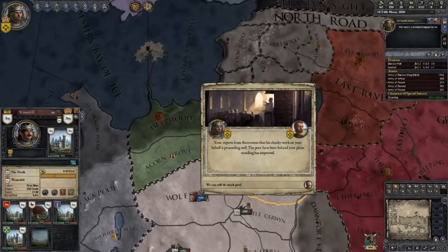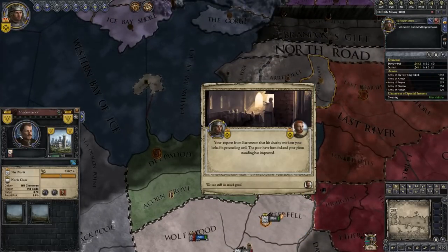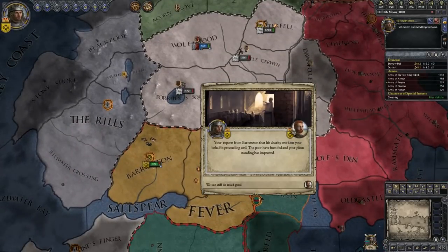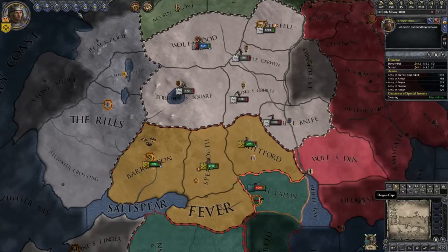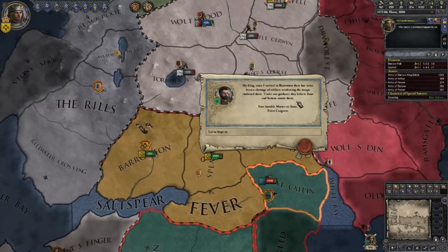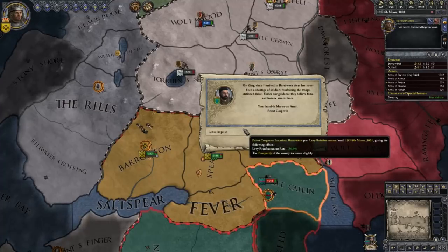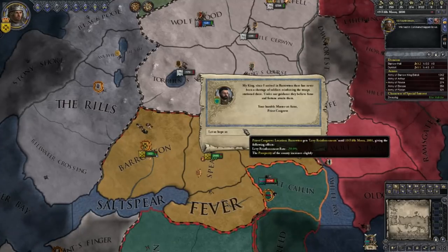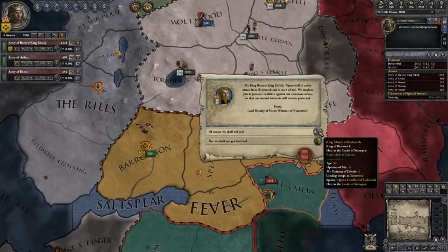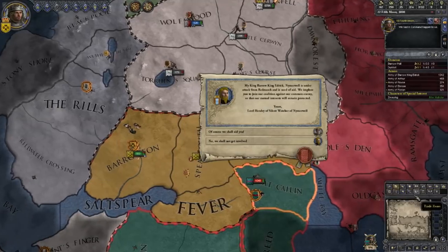What is Winterfell doing? They're trying to vassalize Shadewood — because they have North Road touching it so they can do it. They're going to get land all over the place. Reports of Barrowton charity work proceeding well. Since I arrived Barrowton has never been short of soldiers reinforcing the troop station — under our guidance they believe fame and fortune awaits them. We got a nice plus 50% levy reinforcement rate for not even a year. We won't get much out of it but it's still good.